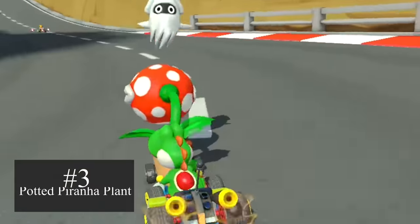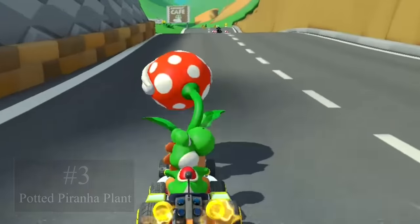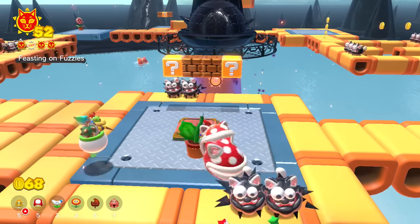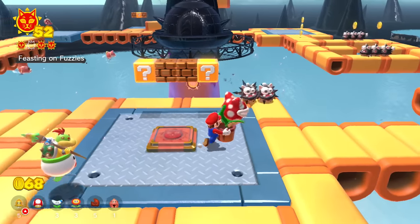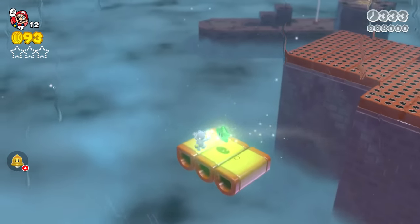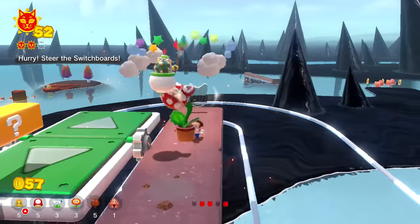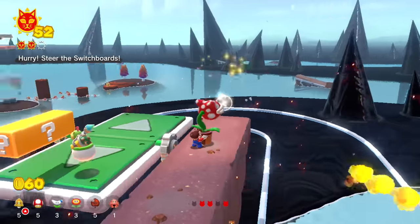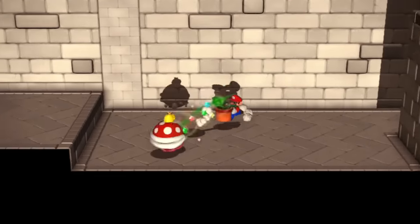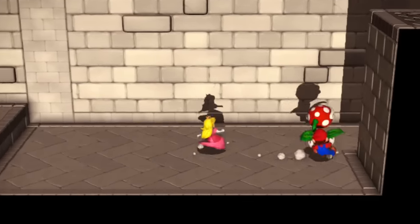Potted Piranha Plants might not be what we think of as a traditional power-up, but these chompy vines have a lot to offer. Mario can pick up and carry the plant, and it will eat most enemies and even grab green stars. I hope Nintendo will add green stars or star coins in Mario Maker 3, and this item would be perfect to help hunt down these hard-to-reach collectibles. It would also be hilarious in multiplayer if Potted Piranha Plants could chomp the other players while Mario tries to run to the end.